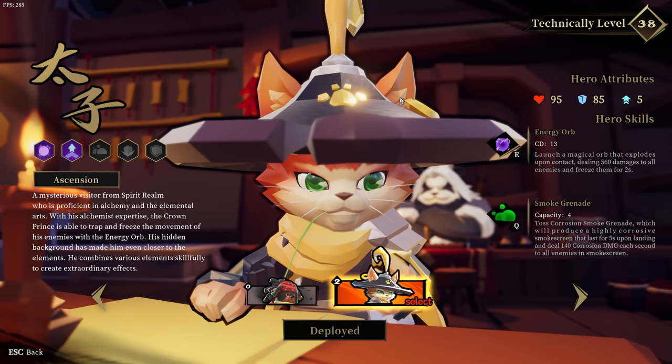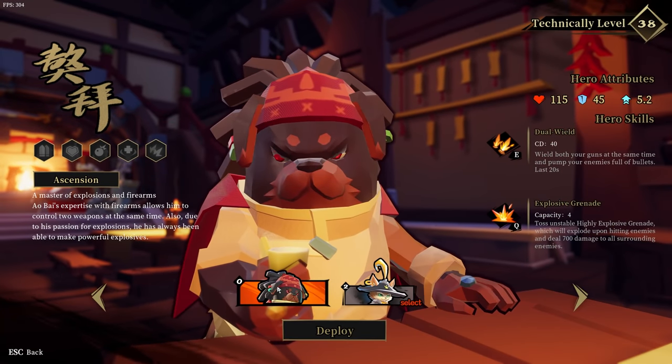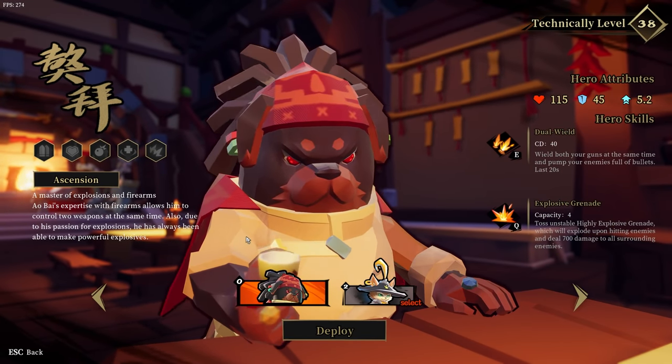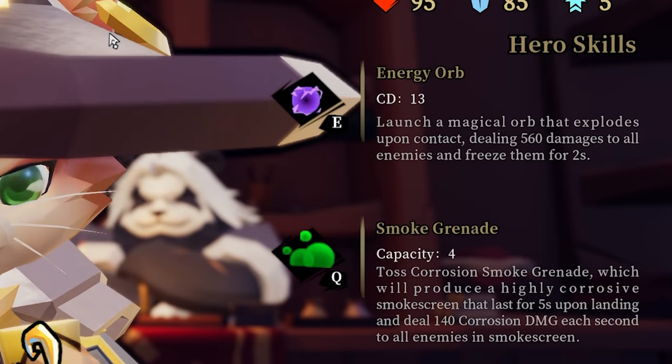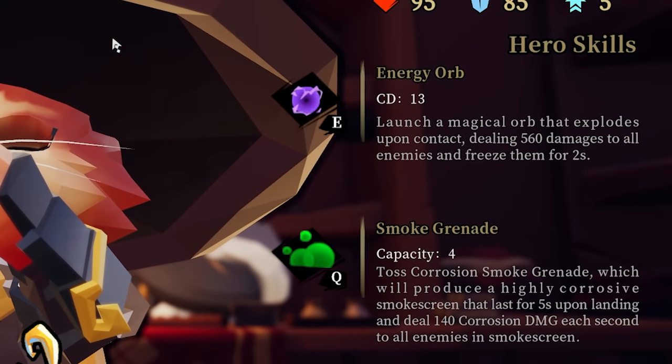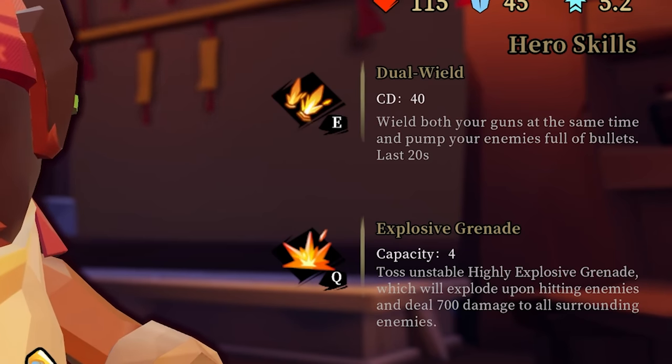When you first begin the game, you'll have one hero unlocked: the Crown Prince. The second hero, Ao Bai, is unlocked at level 30. Each character has unique abilities. The Crown Prince has a smoke bomb grenade and an energy orb that damages and freezes enemies in place. Ao Bai has a more standard grenade that does damage on impact and can dual wield his weapons for a limited time.